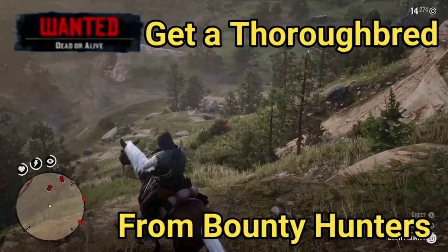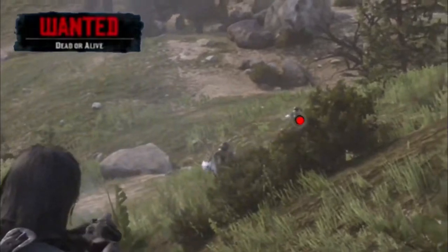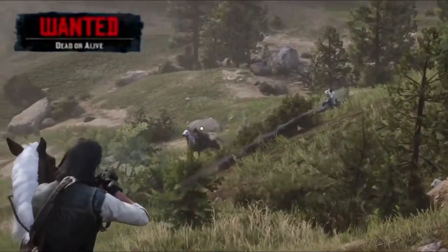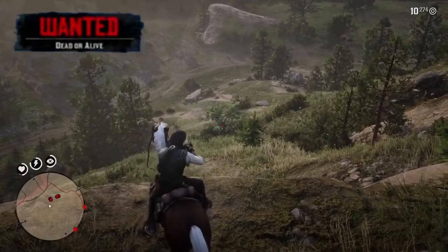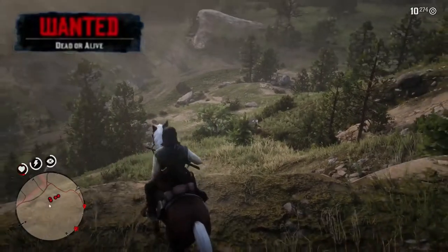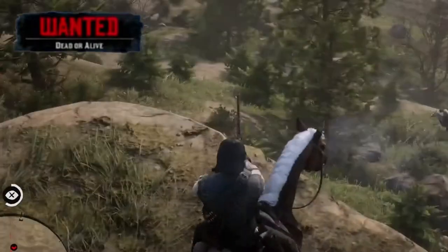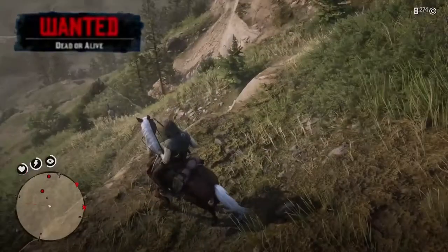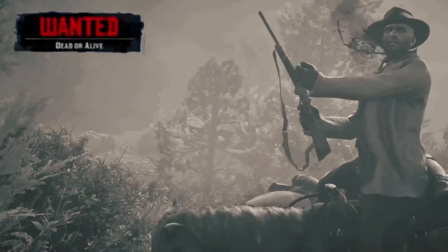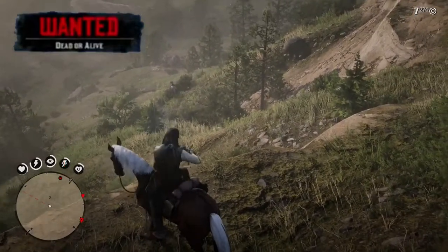If you're not up to breaking a thoroughbred in the plains or in the countryside, you can get yourself one from a bounty hunter or a lawman. Thoroughbreds do spawn quite often, particularly in the Blackwater area. So yeah, once you've shot everyone to pieces, you can basically just go and take yourself a horse.